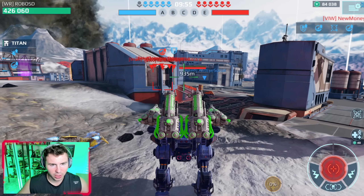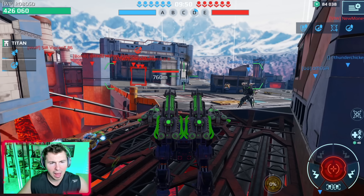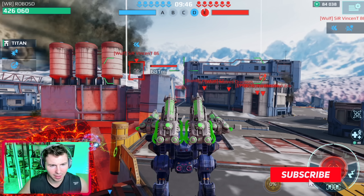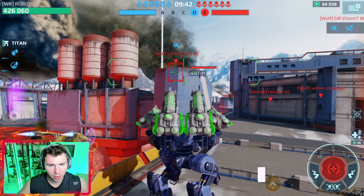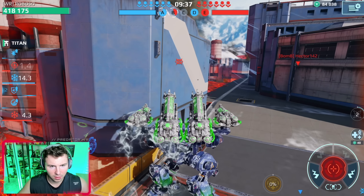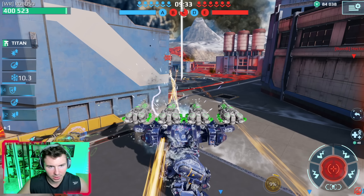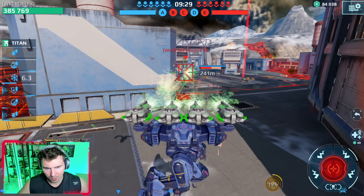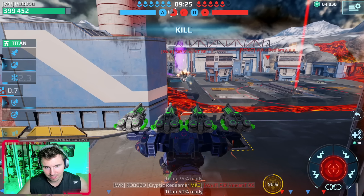Abyss map is a good medium between a brawling map and an open map. I don't know how well we'd do on a map like power plant because it's so congested with small, no open lanes to shoot. It's dropping — okay, here we go! Boom, look at that firing rate. Come on — got him, dead!